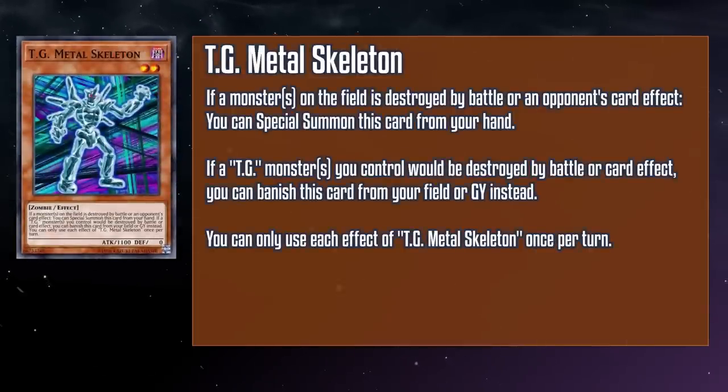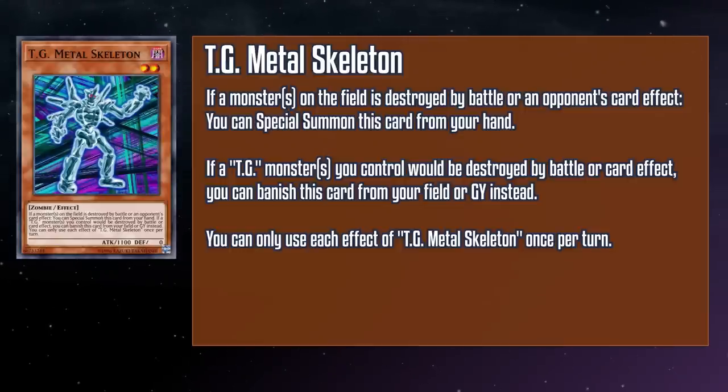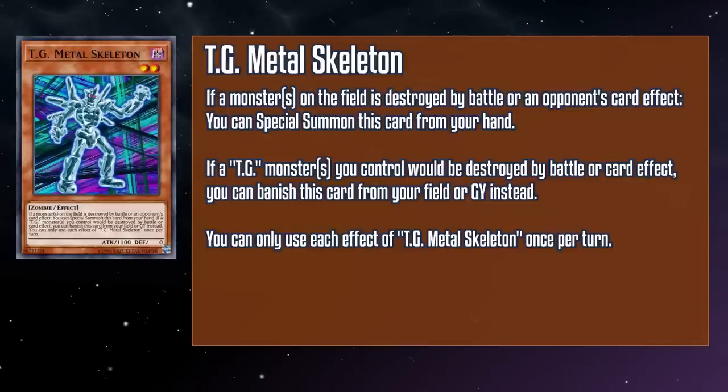TG Metal Skeleton is a level 2 dark zombie monster with 1100 attack and zero defense. If any number of monsters on the field are destroyed by battle or an opponent's card effect, you can special summon this card from your hand. And if any number of TG monsters you control would be destroyed by battle or card effect, you can banish this card from your field or grave instead. This one I'm not too keen on — since it relies on battle or your opponent's destruction effects to enable the summon, you don't have as much agency on when you can summon it. The destruction protection is kind of nice, but these effects are only really worth it if the rest of the card is playable, which I'm not quite convinced it is.